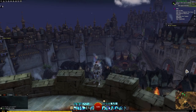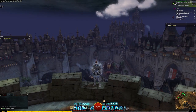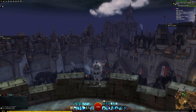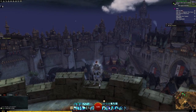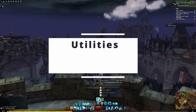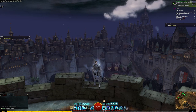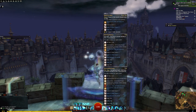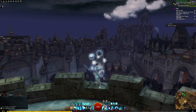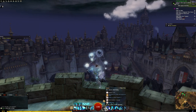Heal brand and celestial heal brand are great across raiding, fractals, and open world. What makes it so good is its utilities — there are a lot of them. Mantra of Solace is meta as the heal skill: every seven seconds using a charge procs Liberator's Vow for quickness. The only comparable alternative is Shelter, a channeled block skill useful in raid encounters where you need to protect yourself from a one-shotter.